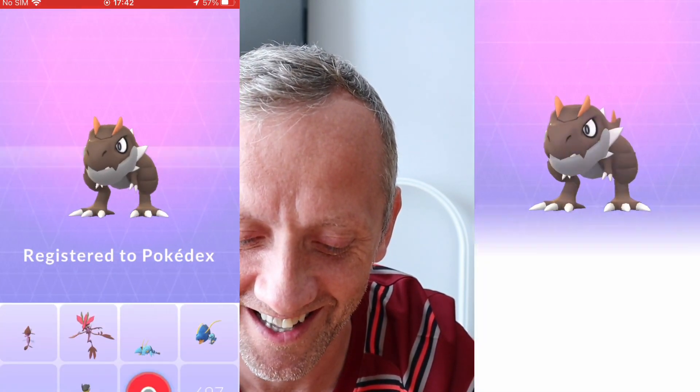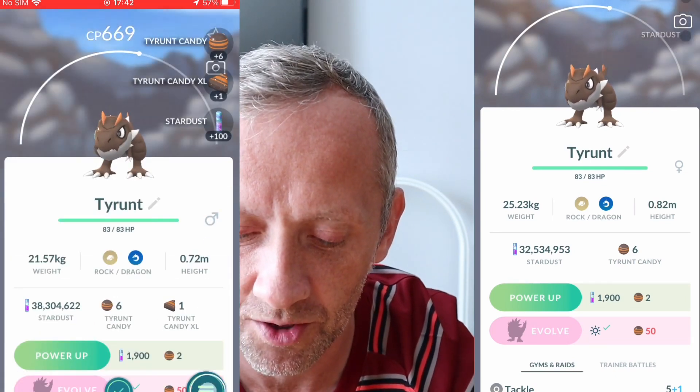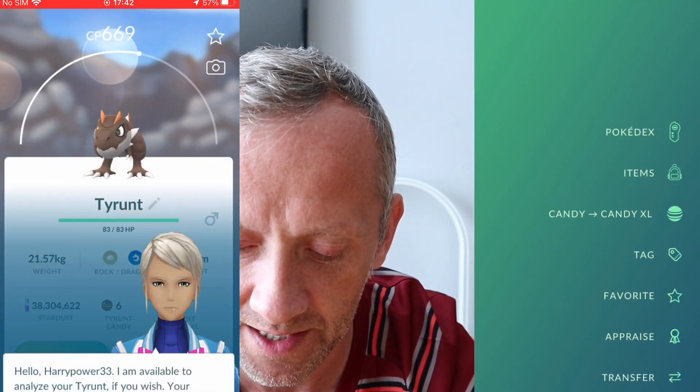Look at that — wee dinosaur! Nice class. Tyrantia — it must be a wee Tyrannosaurus Rex. Now let me see... Appraise, appraise.